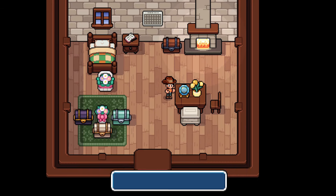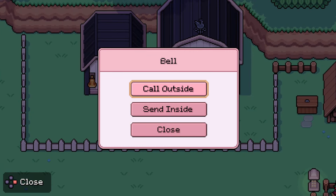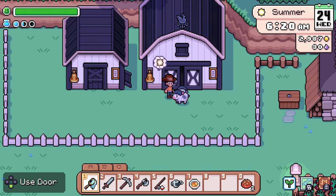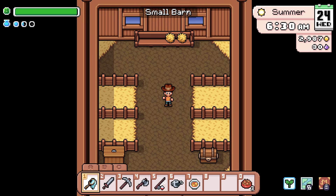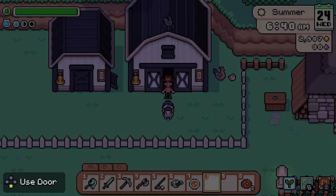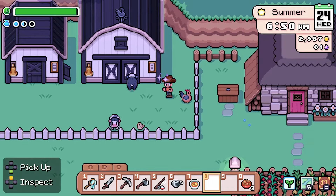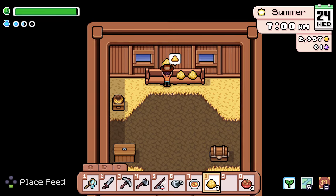Weather is sunny and clear — time to go let the animals out. Come on outside, little animals! We'll say good morning to everyone and then go inside to make sure they have enough food for the day. Gotta feed your friends. When do you start giving me eggs, friend?